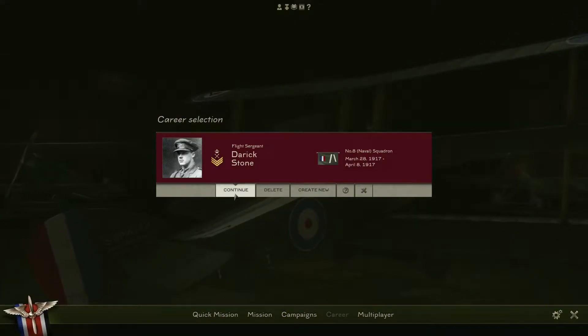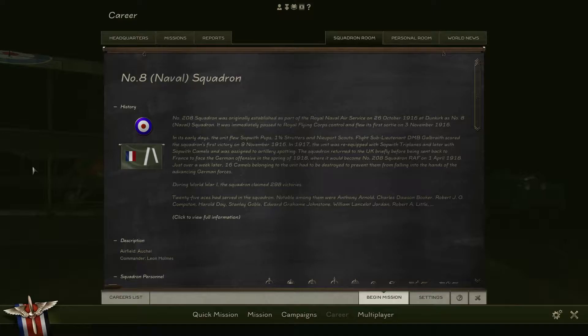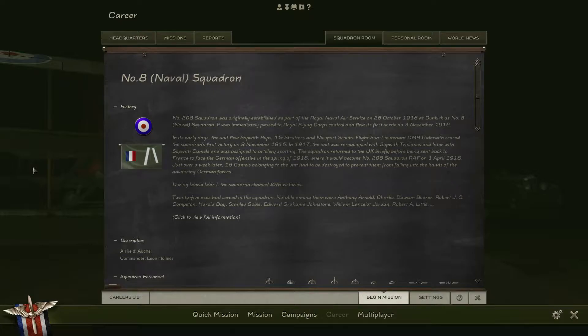Hello again everybody. This is Mr. Everything. I'm coming back at you with another 8th Naval Squadron career of Derrick Stone, and we are flying the Sopwith triplane. Let's go ahead and load up the career. There's the Naval Air Squadron. That's the history of the number 208 Squadron, originally designated as that, and they switched to the number 8 Naval Squadron.